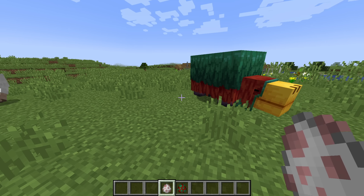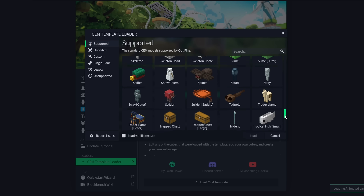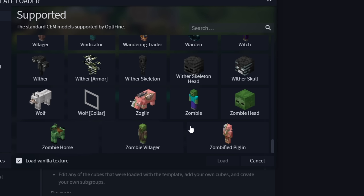I thought that was a great idea, so that's what we're doing. I'm in this program called Blockbench. You can use it to edit the textures and models of Minecraft mobs. I think we're going to start by making an old mob new, and I'm thinking the zombie.